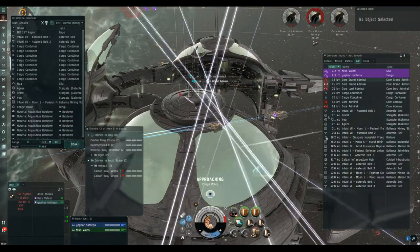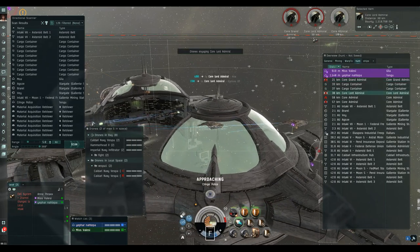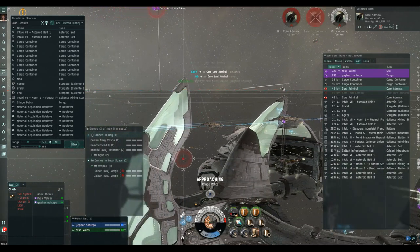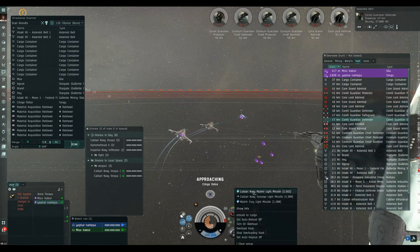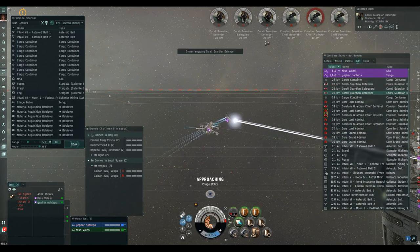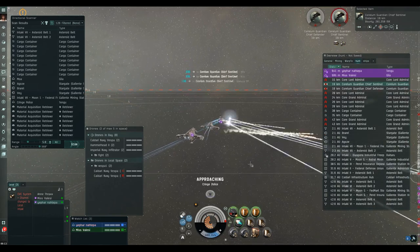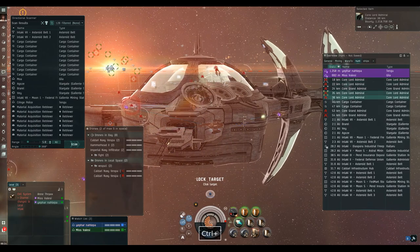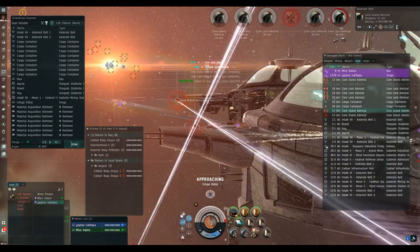We're getting towards the end of this site finally. No one's come to mess with us. Where the tension mounts for me is the closer you get to the end of a site — the closer that loot box is. Getting interrupted near the end of a run is always more painful. Particularly as a solo Alpha when it takes a long time, you're so close to the loot. I'd rather get chased off at the beginning of a site than put 40 minutes in and then have to leg it. We've now got the system to ourselves — not even anyone in local.